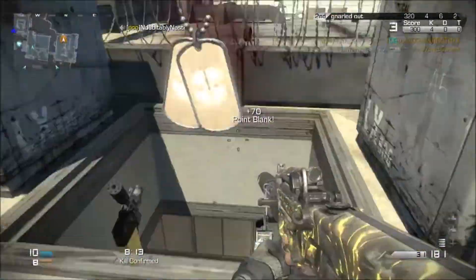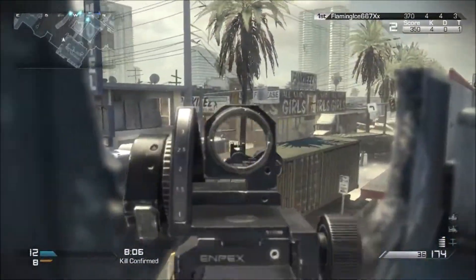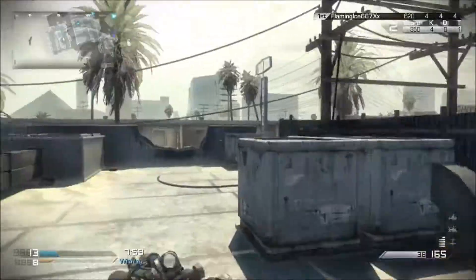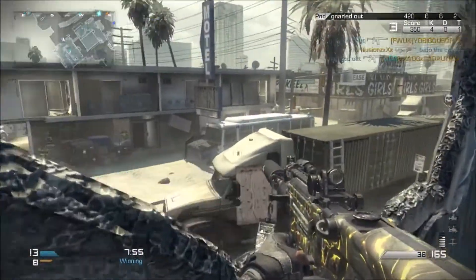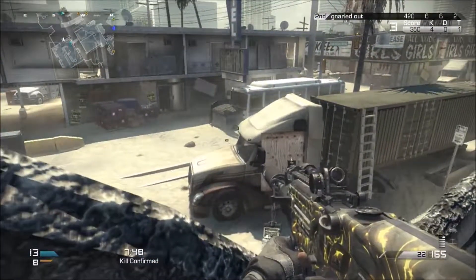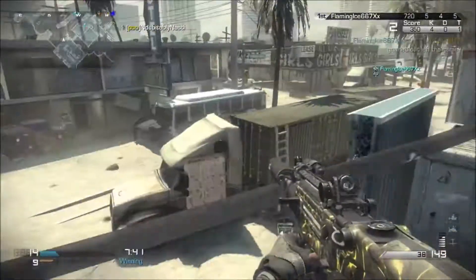Got the foregrip and silencer on the MTAR. This is a really popular map for Infected, of course, because there's only two ways up. We get that guy with the hip fire. We are playing Kill Confirmed. It's kind of lonely over here again — just need to make sure I got my back. Check that ladder into that little restaurant. He's got my side — he's got an M27 light machine gun. Wasn't able to get any hit markers on that guy, pretty sad.